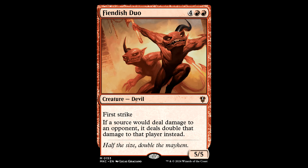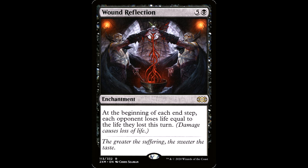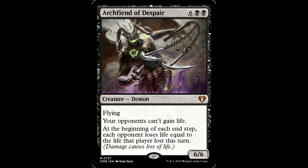You also have cards like City on Fire, Fiery Emancipation — I didn't use them in my build, but those are good too. And of course, we have the ever-stalwart Wound Reflection — five and a black for an enchantment. At the beginning of each end step, each opponent loses life equal to the life they lost this turn. Damage causes loss of life. Only two bucks for this card.